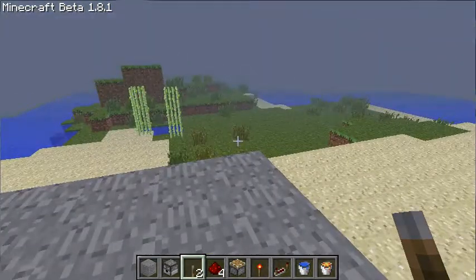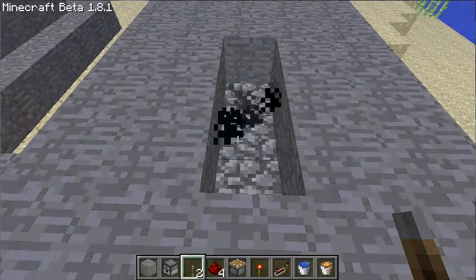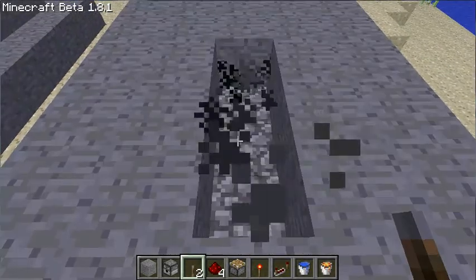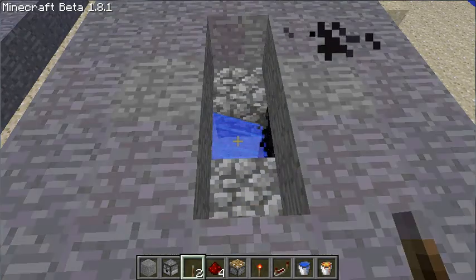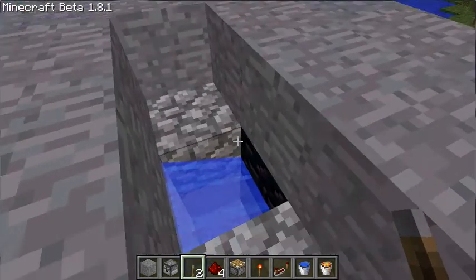Another cobblestone generator — pretty much water and lava just running to each other. It's four blocks, and it just created a problem, so I guess this one isn't 100%.